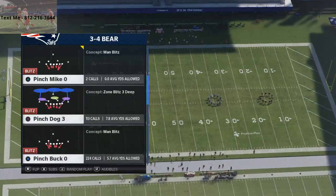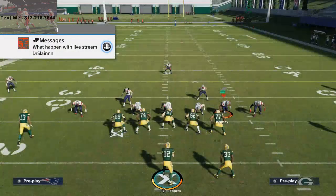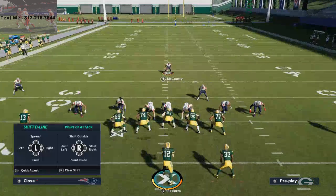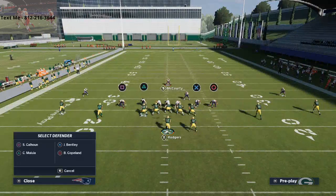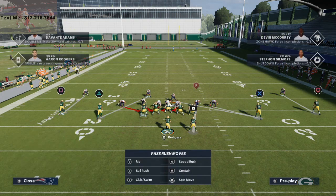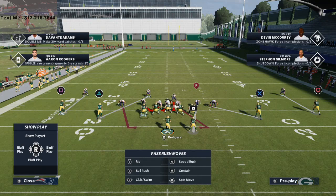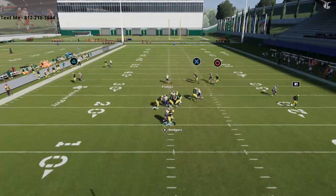So in 3-4 Bear, the play we're going to use is Pinch Buck O. All we're going to do is pinch our defensive line, crash the defensive line to the left, and then take the linebacker on the right side of the screen and throw him into any zone we want. From there, I like to man up the slot receiver here, then put my player in a blitz with QB contain and pass commit. You'll see this is what the blitz looks like — just a simple left edge pressure.